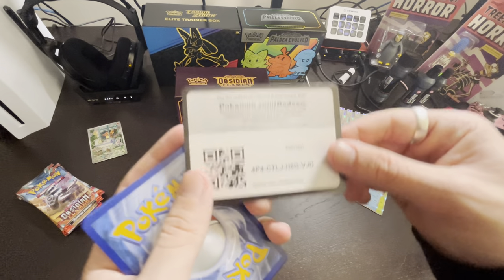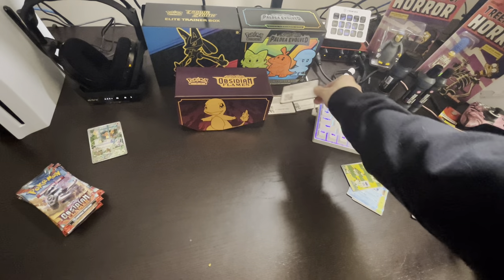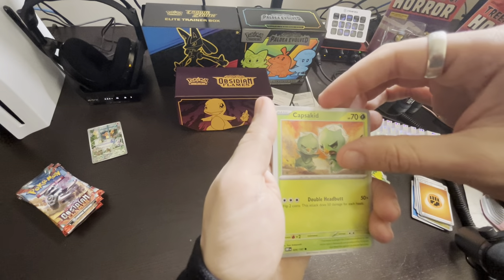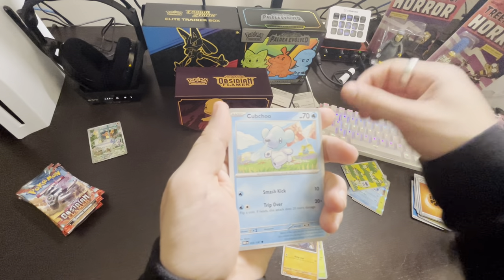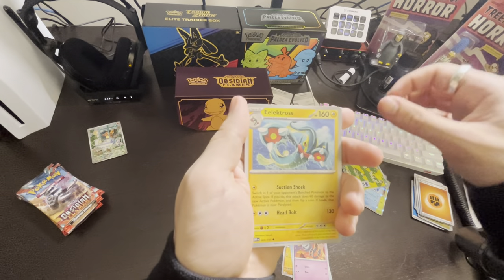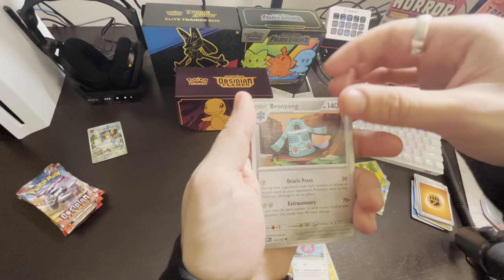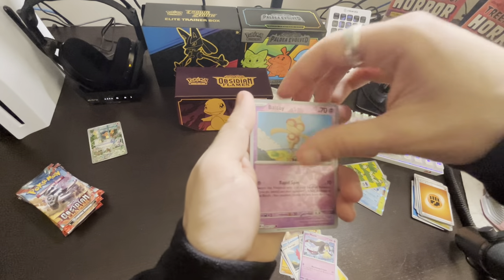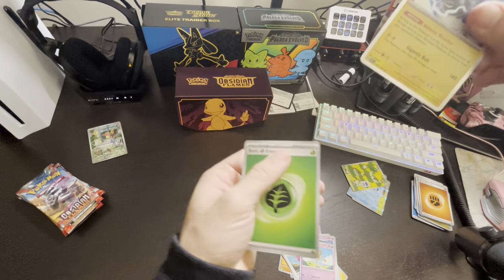I have a little bit of a cough today. Here's the code card. Pack 4: Capsakid, Drifloon, Cubchoo, Spoink, Electross, Flamigo, Bronzong, Mawile, Baltoy, Thundurus, and an Oinkologne — that's actually a nice card.